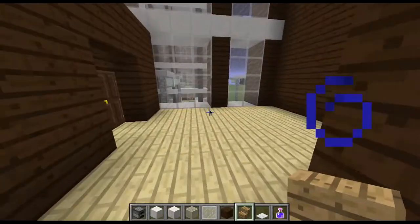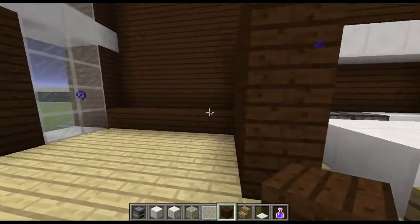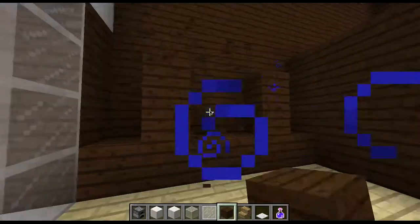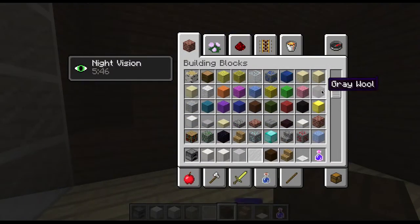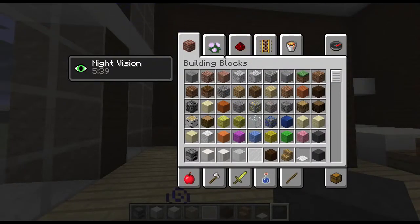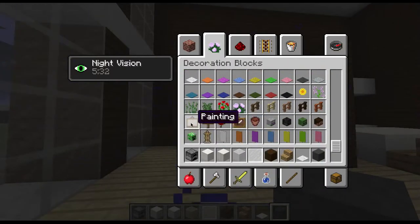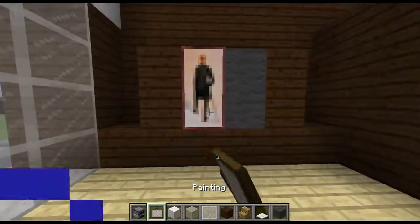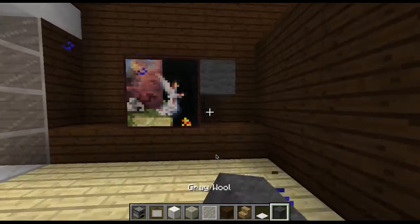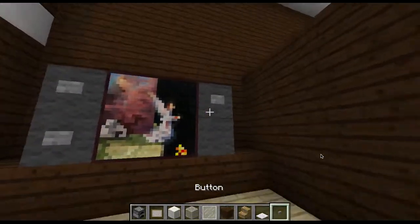Get out some gray wool and place it in the middle like that. Get out a painting and put one up, or if you want, make it a four-by-four TV — a big TV like this. Put some buttons on the side, that looks a lot better. If you want, take a flower pot and get a fern — place one here and one here, then put a fern on it.